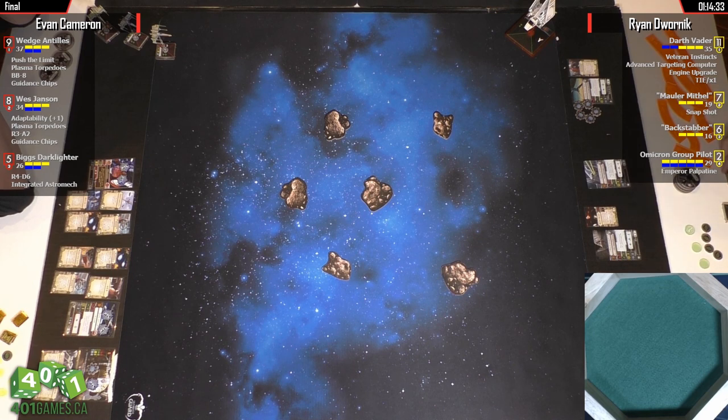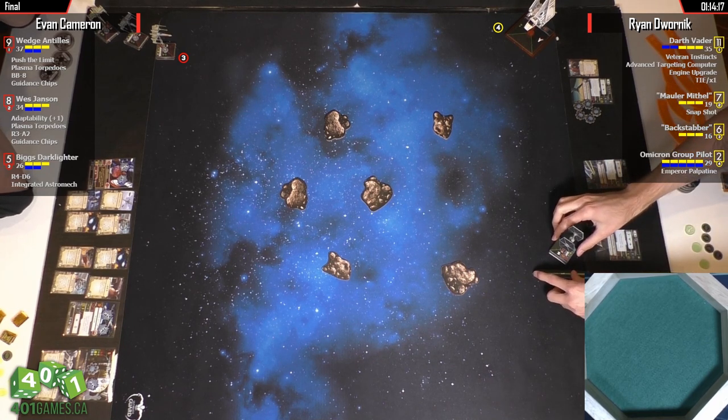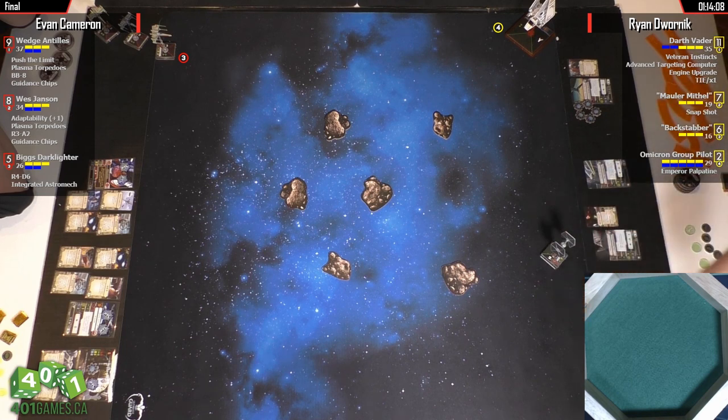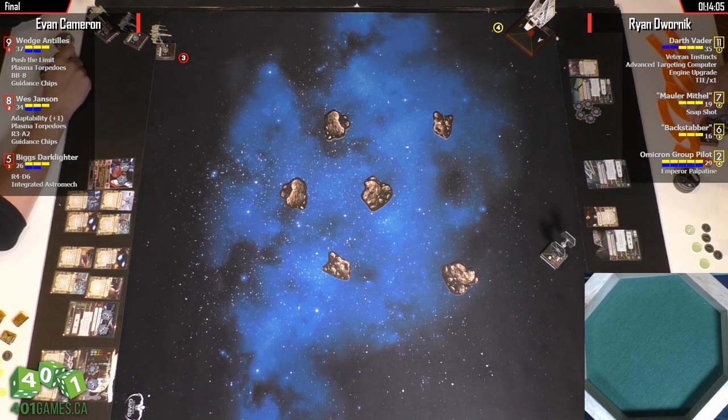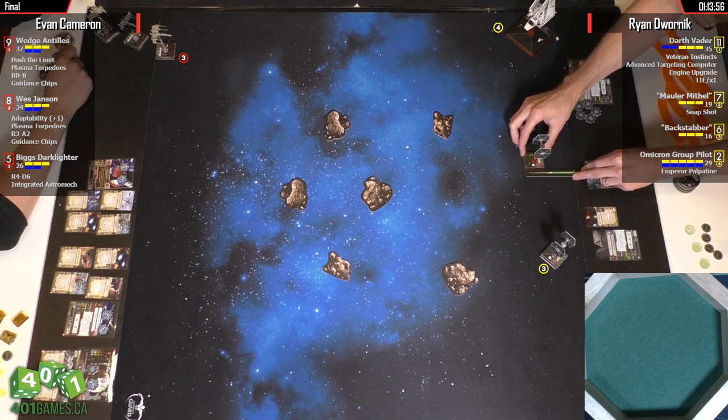Quick recap for anyone just joining us: this is an Original Trilogy Tournament where every player must bring a Rebels list and an Imperials list. Every match is Rebels versus Imperials, and only ships visible in the Original Trilogy — not the Special Editions — are allowed. For Rebels that's the YT-1300, A-Wing, B-Wing, X-Wing, and Y-Wing. For Imperials: Lambda Shuttle, TIE Fighter, TIE Advance, TIE Bomber, TIE Interceptor, and the Imperial Fire Spray.